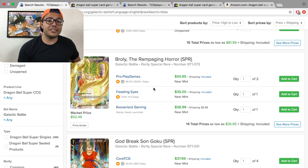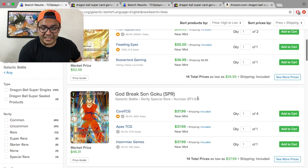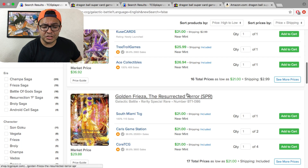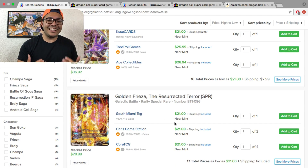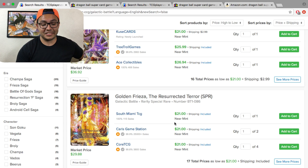It's $34 for a very nice-looking deck. If you have the money, do it, or trade with people. However, you don't need the special rares to be honest — the super rares are only $6 compared to the special rare at $34. God Break Son Goku special rare is $37; the cheapest you'll find it is on TCG Player. On eBay, Resurrection F Terror Frieza is $21. If you're on a budget, I recommend going with super rares — they do the same effect.